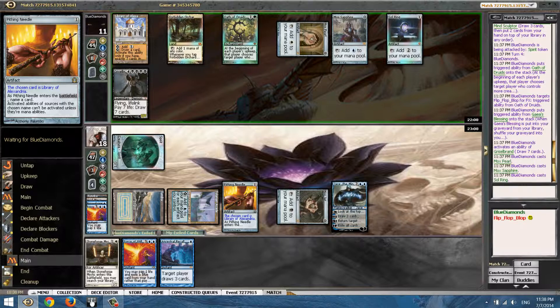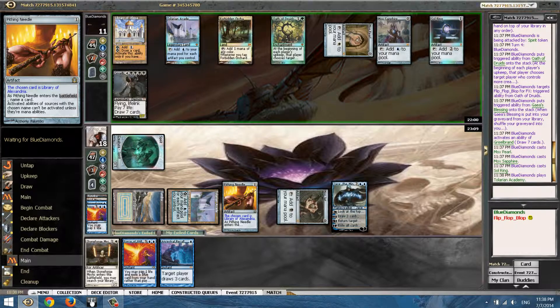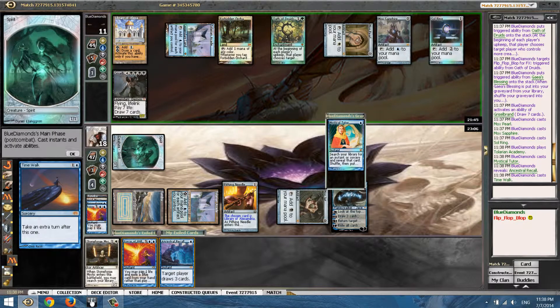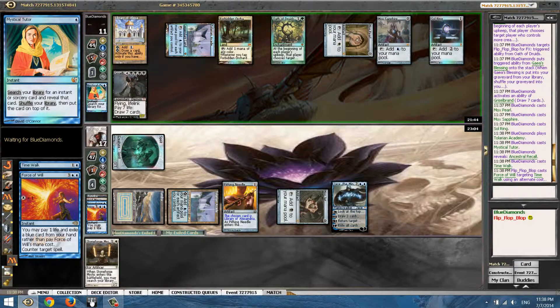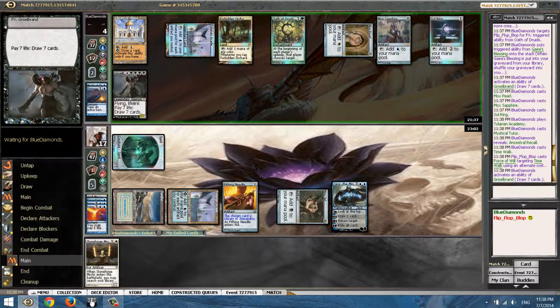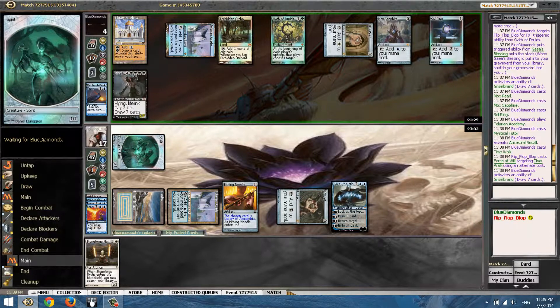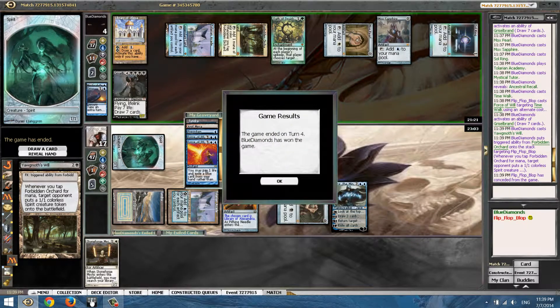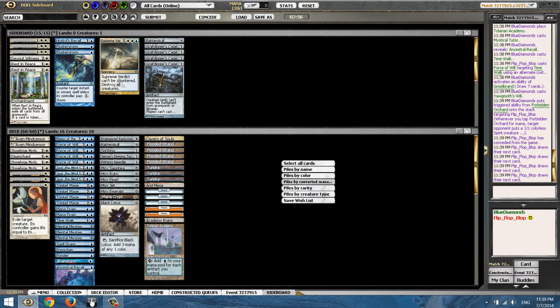Right now I'm only scared of Time Walk plus counterspell, which I think he will have. So if he Time Walks, most likely I'm dead. He's probably filtering for Time Walk — which is bad news for us. It's an Ancestral Call — Time Walk! I have to counter the Time Walk. It will be countered back... it did not. Unless he has Snapcaster or Yawgmoth's Will — hopefully not. Oh my goodness. Let's concede; I don't have any outs.